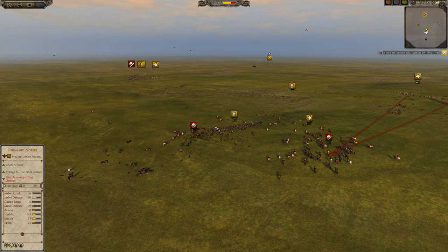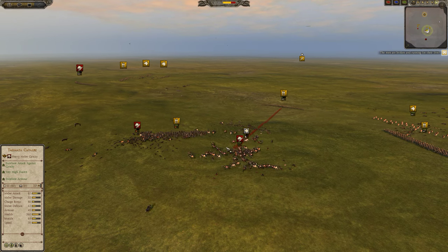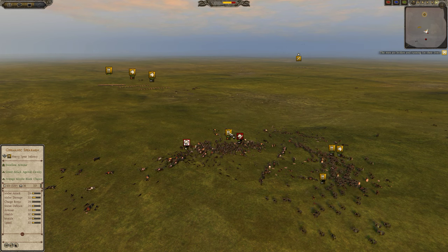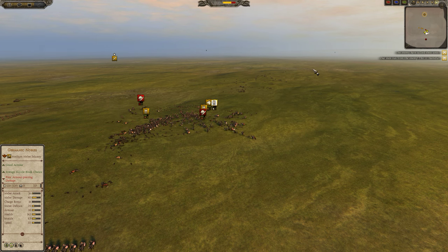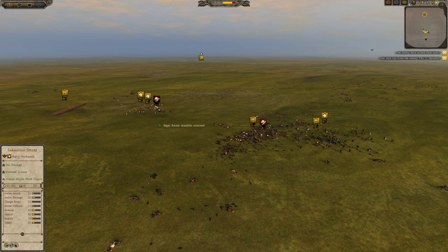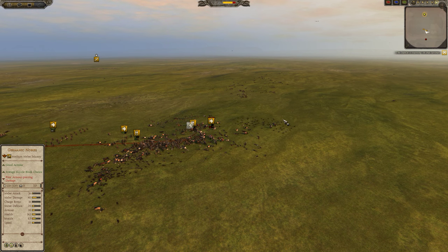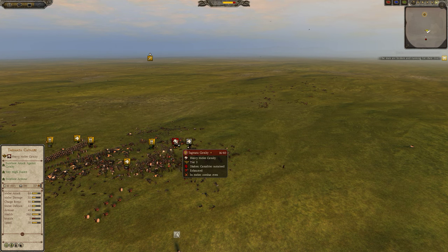The Tugmata cavalry also takes a significant amount of casualties. When they rout they're going to be attacked by the war dogs and lose a lot of men. The Germanic spearmen are getting wrecked when they're getting charged. I'm going to use the formation spears as meat shield units because these units also have a small unit of spearmen. The dogs come back and when the dogs come back they are going to destroy the Tugmata cavalry.